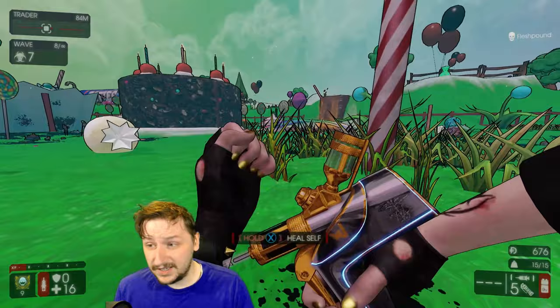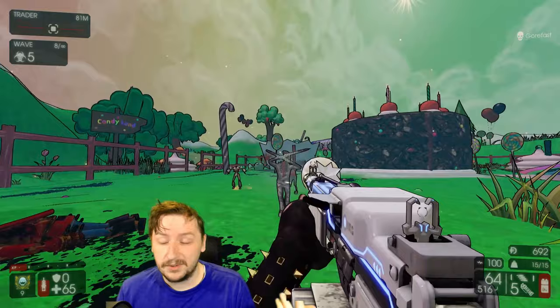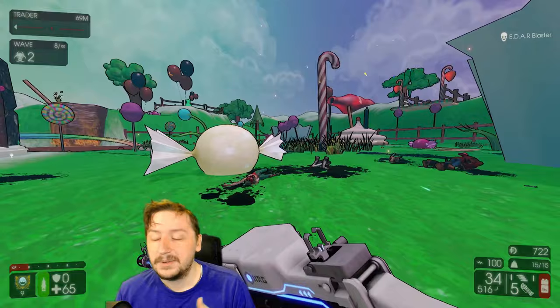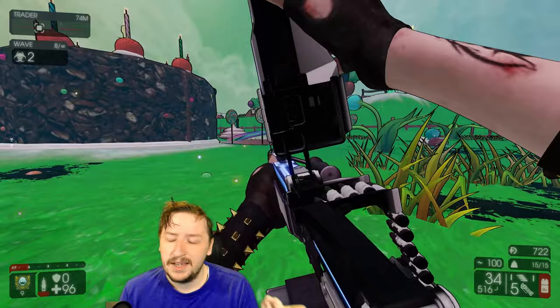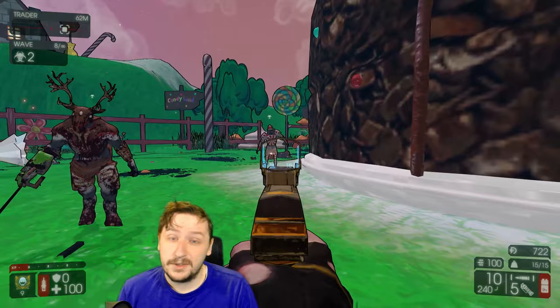Even without the Shotgun mode, the Nailgun does consistent DPS at long range with regular Nails — it's all around really strong. You can combine it with either the Medic Pistol or Medic SMG. If you're going with the level 25 SWAT perk that gives you infinite ammo during Zed time, you also have infinite healing syringes from the Medic SMG, so you can work pretty well as an off-perk Medic for healing up your team. Or you could go with the Medic Pistol and not worry about that, and use your Zed time to actually kill enemies.